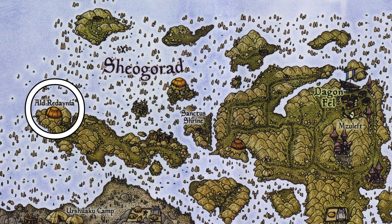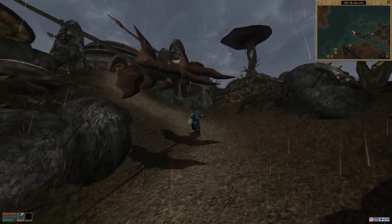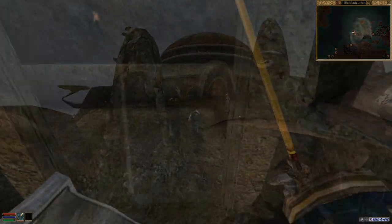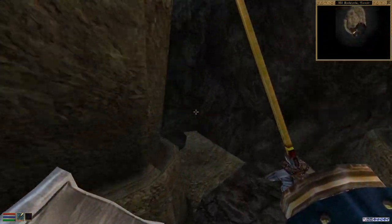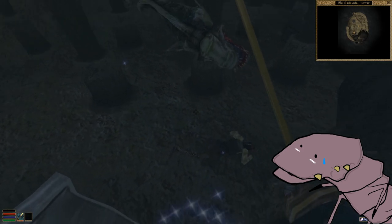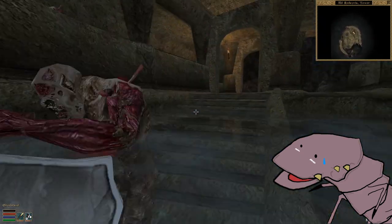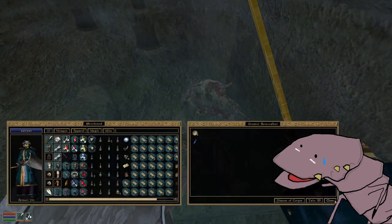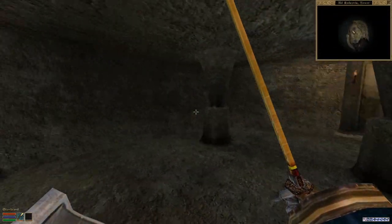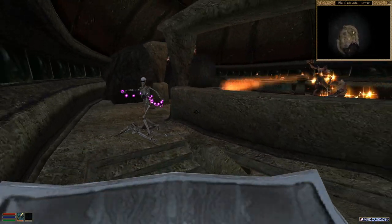Fittingly, this ring is locked away near the very edge of the base game map in one of the more difficult areas to traverse — the Sheogorad region. We'll need to make our way from Dagenfell to the far edge of the island and the Velothi Tower of Aldredania. This tower was built back in the first era by Aldmeri explorers while they were conducting their search for old Aldmeris. Be careful in here, as there are numerous skeletons ready to drain your attributes, including some greater variants down in the basement that can do lasting damage. Our primary target is upstairs — there are more skeletons in here, but the Skeletal War Wizard who is currently charging us is the main thing to be worried about.